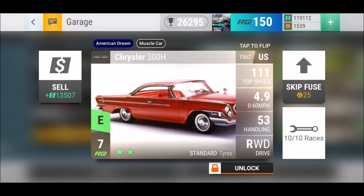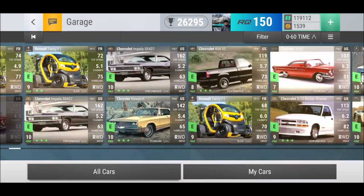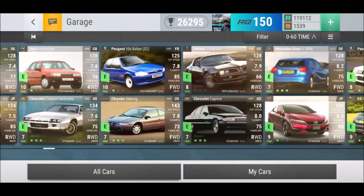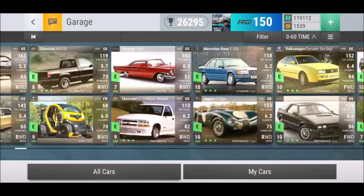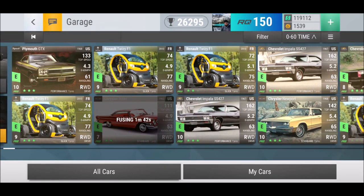Sometimes you have a car where you know exactly what its strength is — like the Chrysler 300H: 4.9 seconds 0 to 60, you can count on that especially when it's rainy. But once it goes into a turn, you're going to have issues. I only use it for a quarter mile or 0 to 60 challenges. That's where I know to use it, and that's why it's useful. So ladies and gentlemen, do you agree with my list? Is there any car I missed or haven't felt out yet? Let me know in the comments below — have a pleasant weekend!